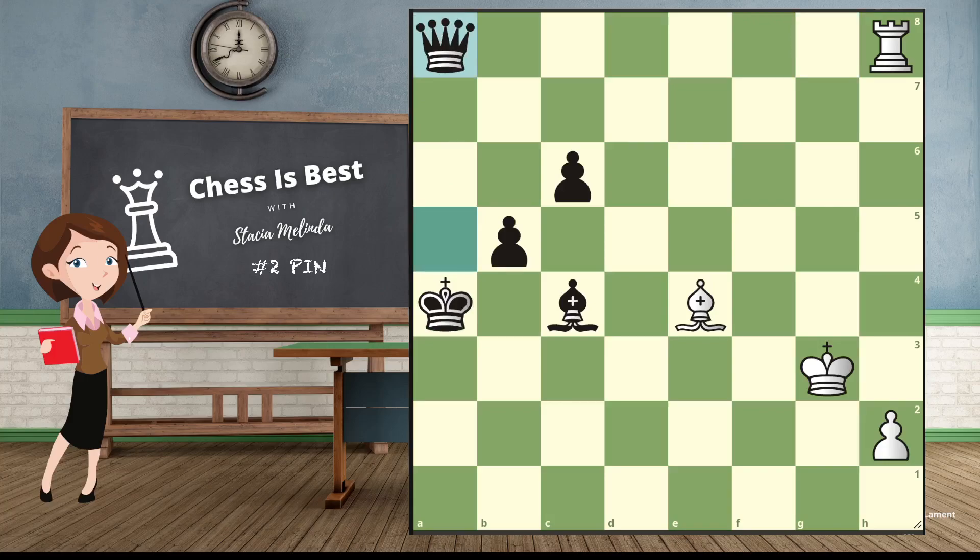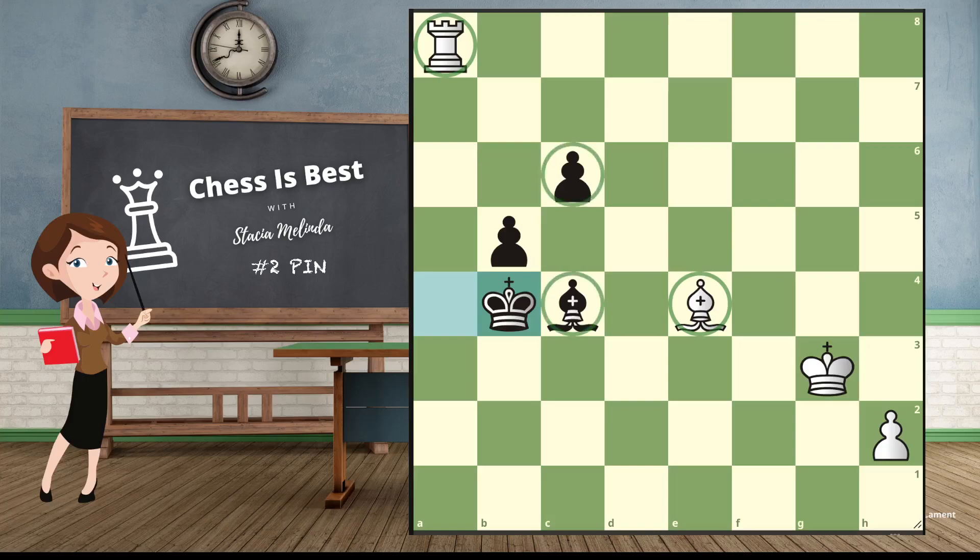Probably black's best move is to just sacrifice the queen, but now we get to play rook takes check, and we have a bishop and a rook versus bishop. All we have to do is stop these pawns and we're going to win the game — so that would win.